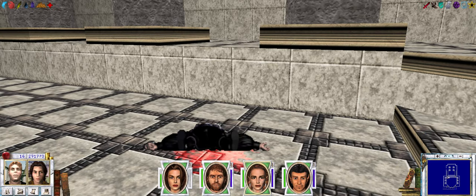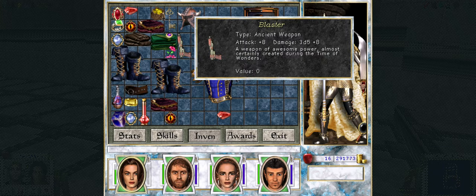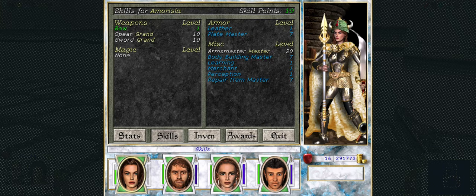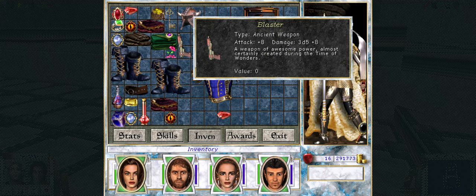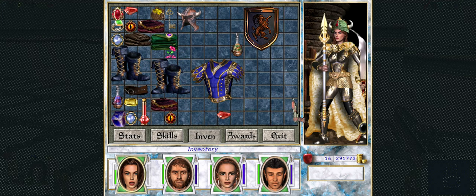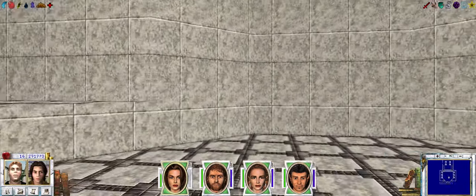I was wrong — it wasn't bad at all. He did drop a blaster, which I think allows us somehow to learn the ancient weapon skill, but we'll have to deal with that once we get a couple more blasters. It's not really worth using just one.